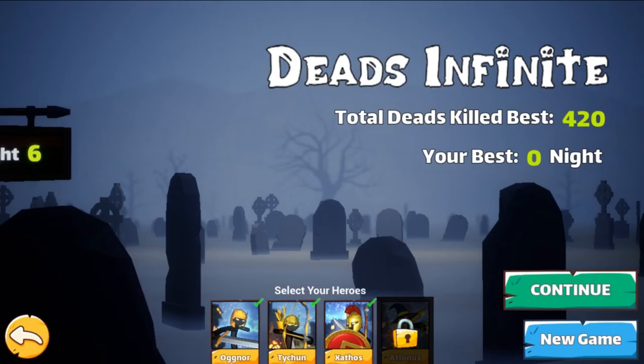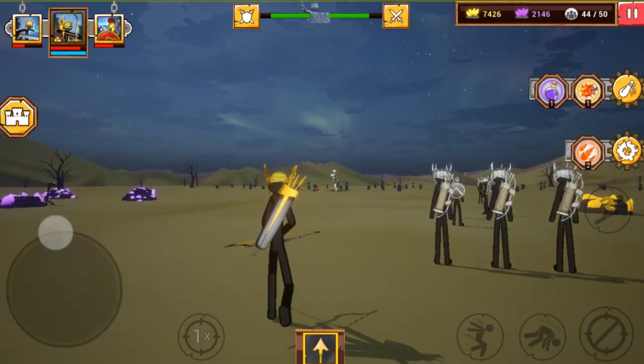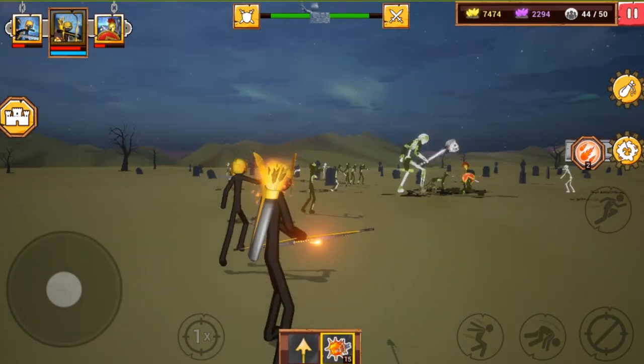Then press the play button. The explosive arrow is located in the right corner. Simply tap it to add it to the slot and employ explosive arrows.